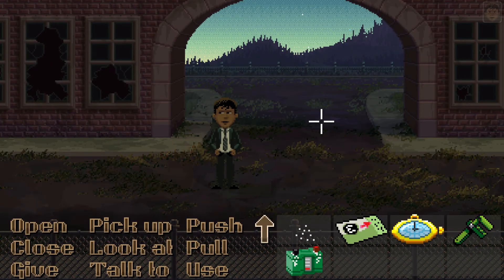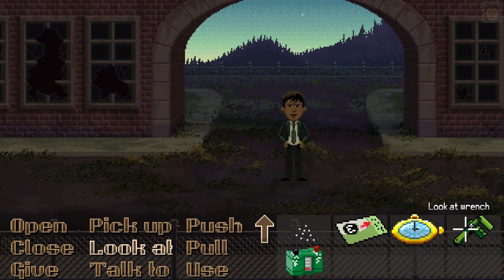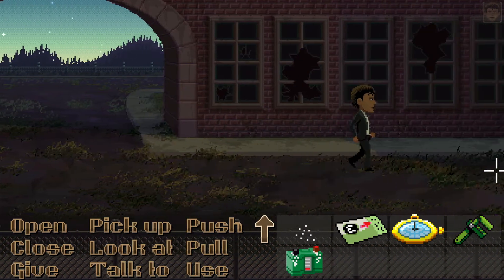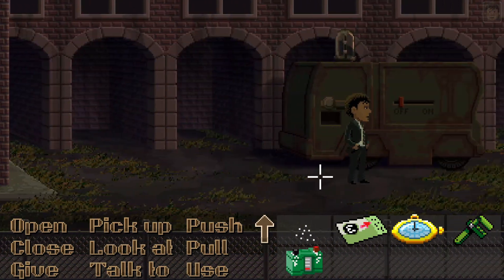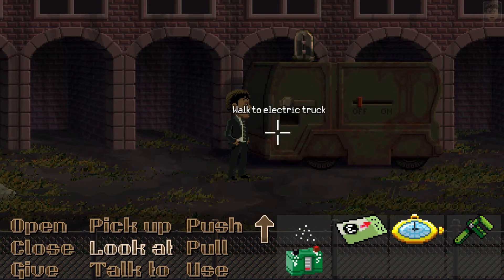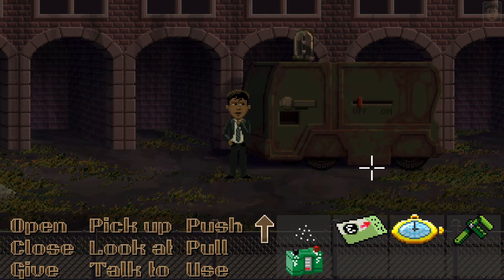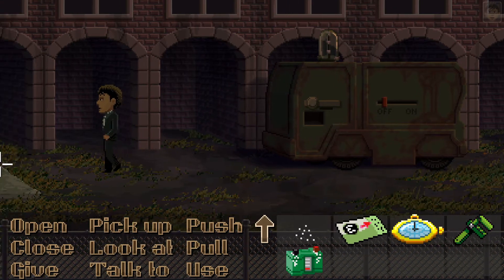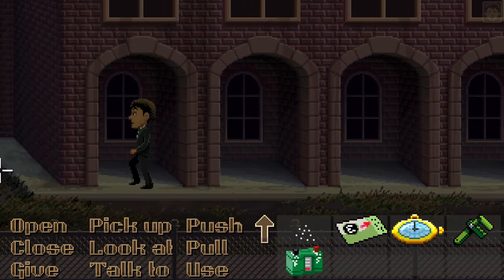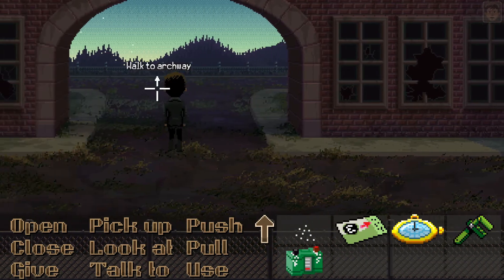Welcome back to a new episode in Thimblewick Park. We managed to get the truck battery using the wrench. The battery is discharged and we need to charge it somehow. We need to put it in the truck so we can move it away and access the fourth panel, which is needed for the clock to open the door in the factory.